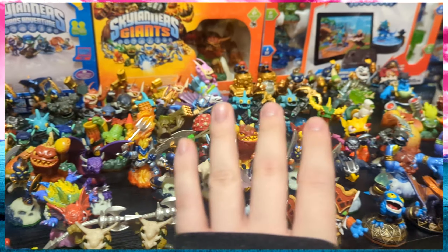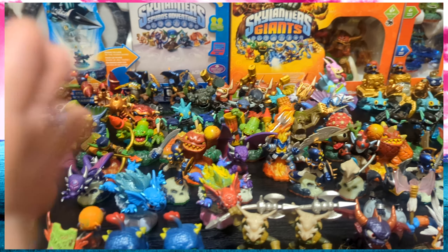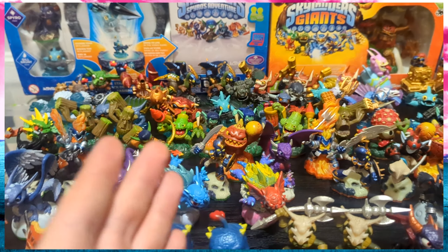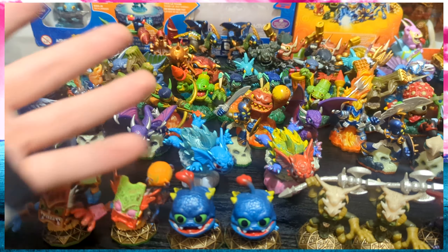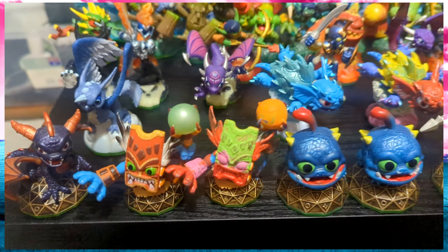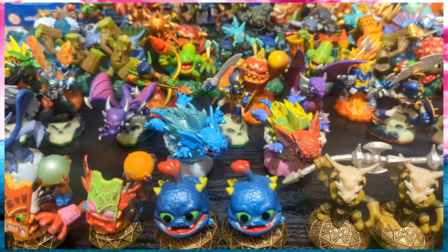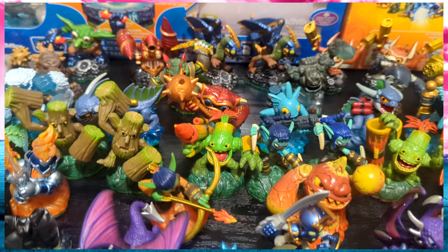Starting out with the core figures — every standard non-specialised Skylander all the way up to Trap Team. Starting from left to right, we have all of the Spyro's Adventure figures. I'm only missing two of the original Spyro's Adventure figures: Ghost Roaster and Sunburn. I'm working on those two and I'm actually very close to getting both of them — it's just been a little harder getting a good price than I thought it would be. Starting on the front, we have all the Magic Skylanders, separated by element.